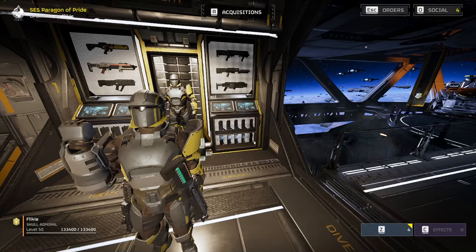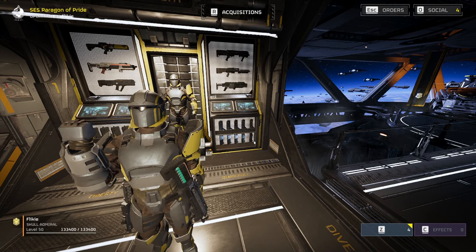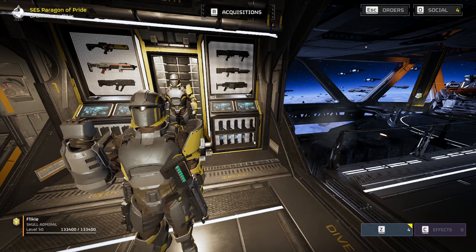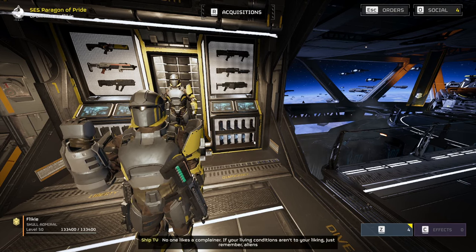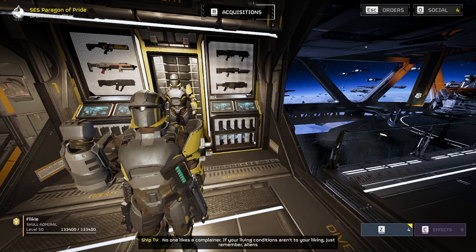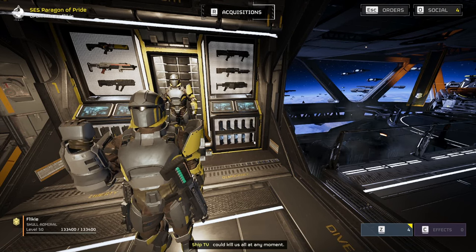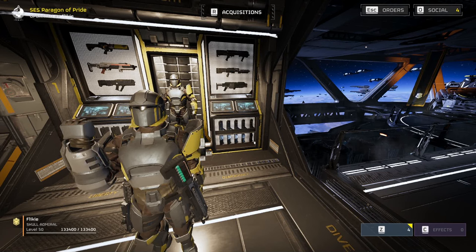Hello again, Freedom Fighters. Today we're gonna be talking about the build that I've been running post-patch. We all know about the railgun nerfs, the breaker nerfs, and the fine-tune adjustments of all the other guns too. A little disclaimer: this build has been tweaked for group play. I tried it with solo hell dives, but unfortunately it does pose a challenge. It is a bit harder. I don't know what builds are good for solos now, but we'll experiment along the way.